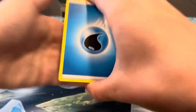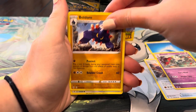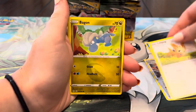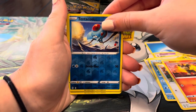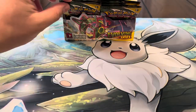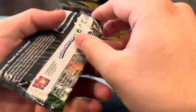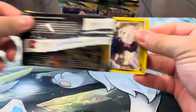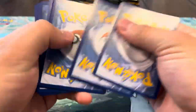Pull us some heat! Energy, Scroll, Flabébé, Boldore, Lillipup, Bagon, Lotad, Litleo, Tentacruel — and that's it, just a regular rare area. We're getting pretty low on packs now — about ten left. I'm expecting one more hit, probably a V, and then from there it'd be sick to pull a secret rare.